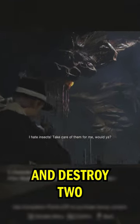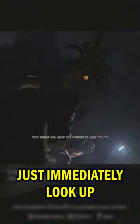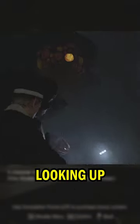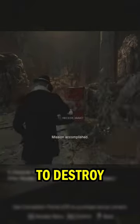Destroy two of the four entrances — they're attached to this giant hive. Just immediately look up and destroy the two entrances, then proceed through the level like normal and keep looking up. You will eventually see the other two entrances to destroy.